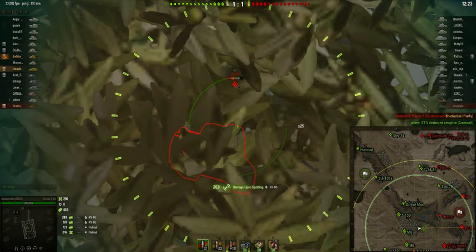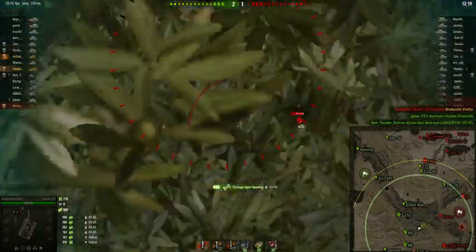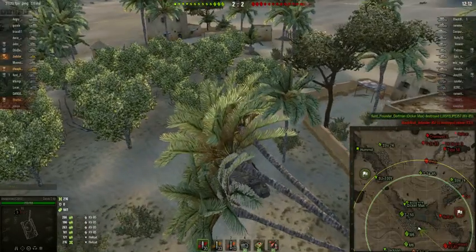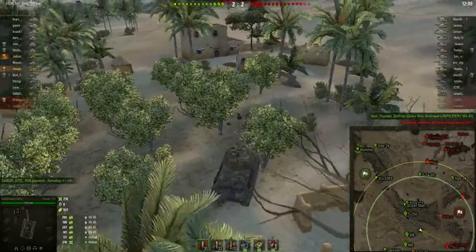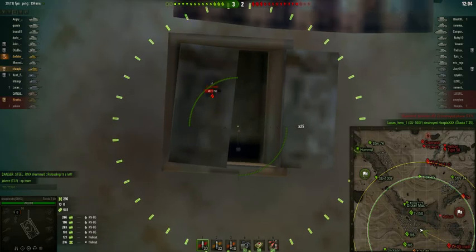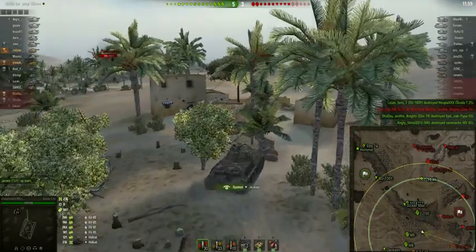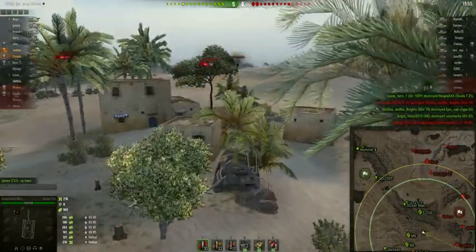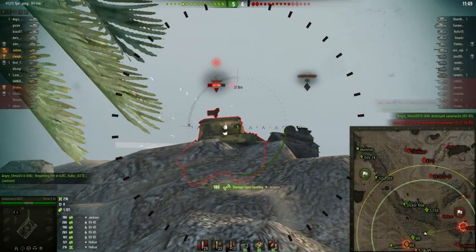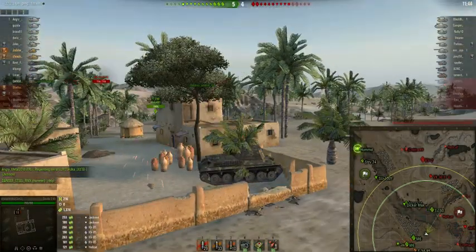I'm spotting the KV-85, which is causing him to receive incoming fire. I wanted a better view, which is why I continued to advance. You've got to be very careful — you have to know where you can hide and where the enemy is. I got 941 spotting damage, which is pretty good for this tier. And that was a Jackson, not a Hellcat. He can't sit out there and snipe anymore.